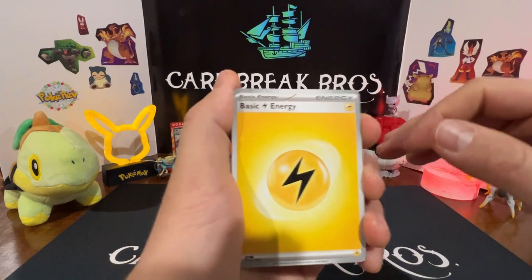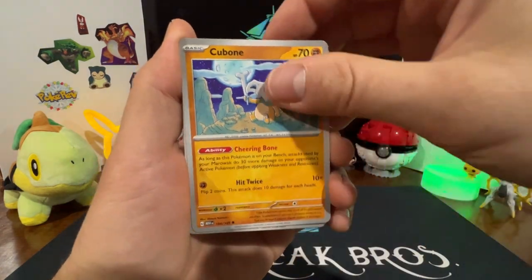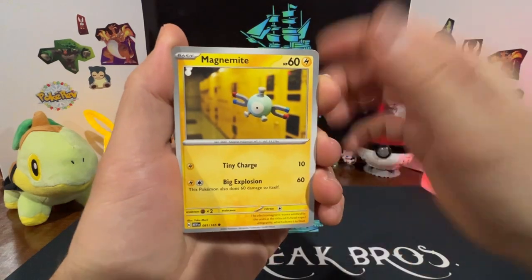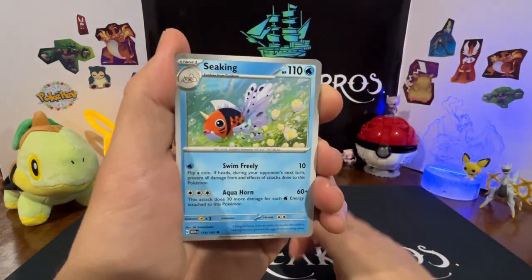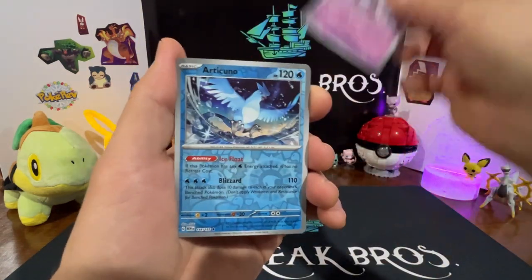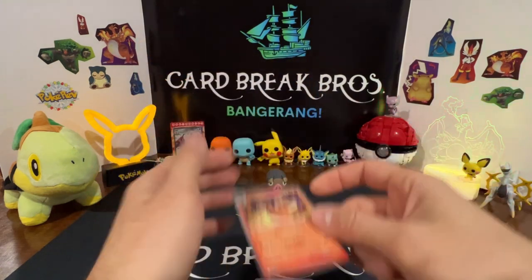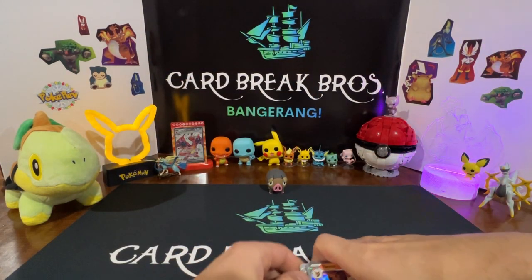Come on, let's get something here. Electric Energy, Ekans, Cubone, Vulpix, Magnemite, Dewgong, Seel, Butterfree, Mew — reverse Articuno, reverse — into a Flareon holo. So nothing there for Electabuzz.